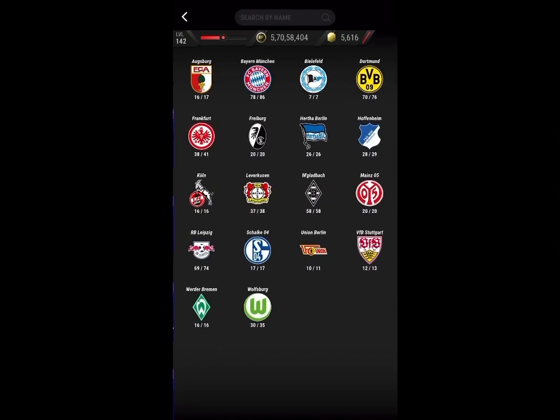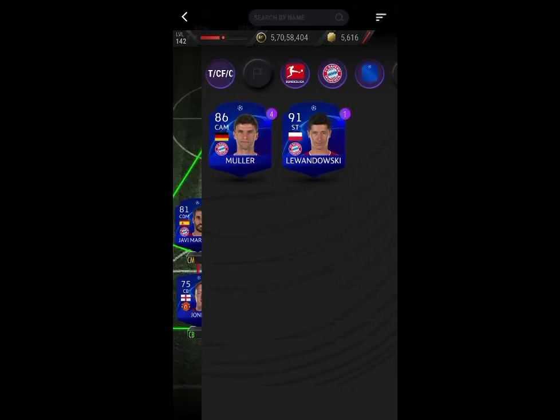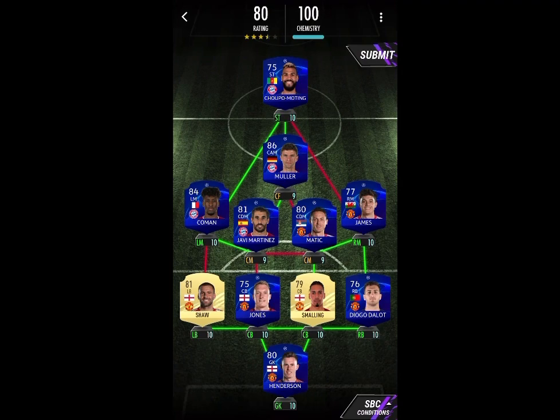Then pretty simply, what you have to do up top is go Bundesliga - Bayern Munich - and put in Muller, Super Martin, Javi Martinez, Kimmich. If you are struggling with this and don't have Super Martin or something, you can go with Bundesliga over here.